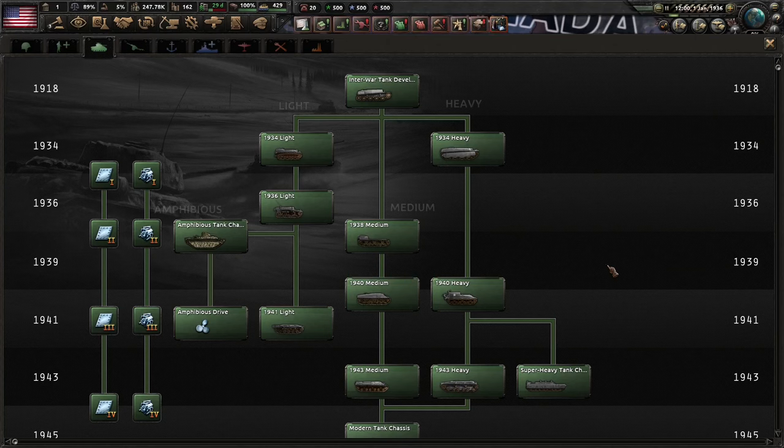Let's go over the necessary research first because that can be quite confusing at times. In the armor tab we have five types of tanks: amphibious tanks, light tanks, medium tanks, heavy tanks, and super heavy tanks.